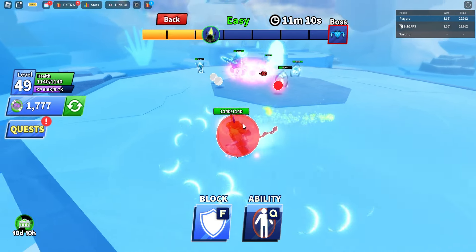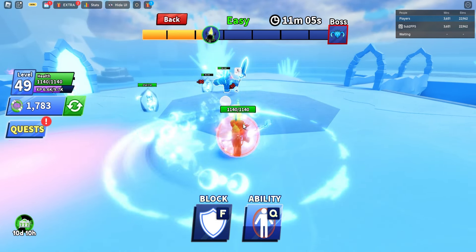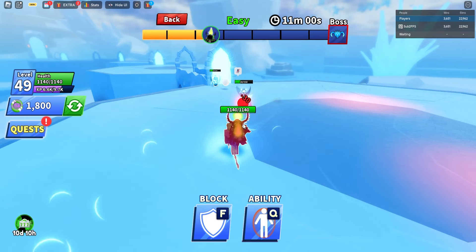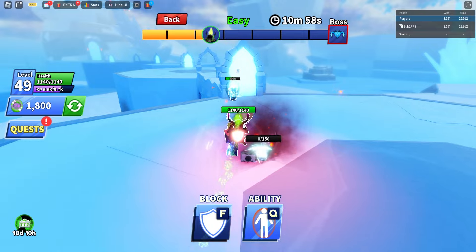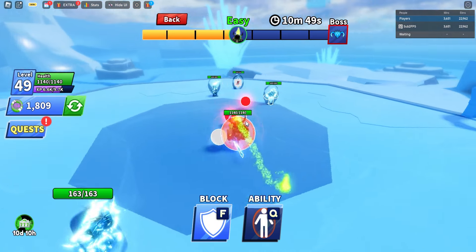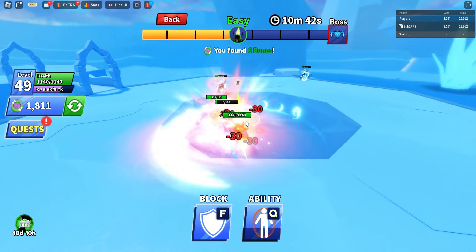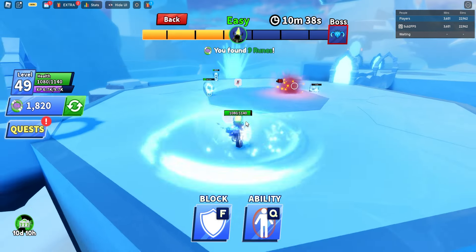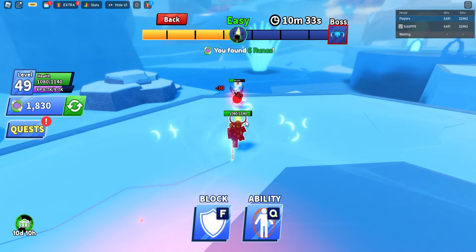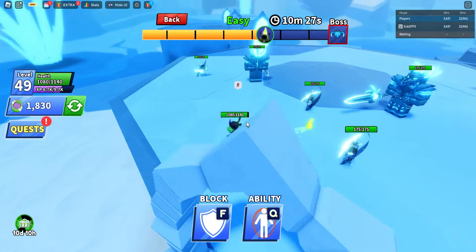Make sure you guys take out these sentinel guys before doing anything else — they are a real hassle. The mini bosses are so annoying to defeat. We're on our third stage now. As you can see, you can literally use force field to do the damage for you. Let's clear and go to the next zone.